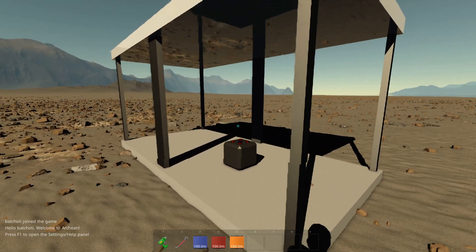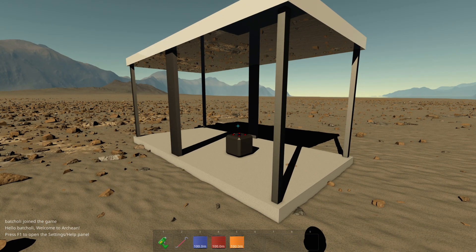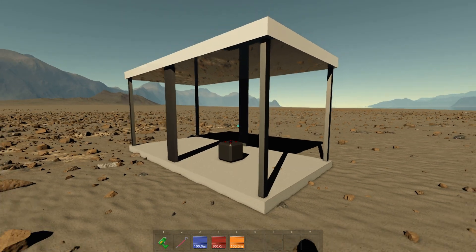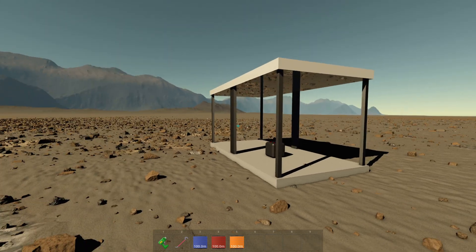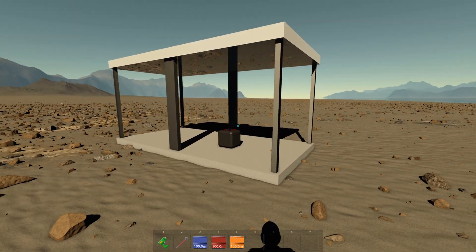Right now in the game you can generate power in two ways: solar panels or RTGs. You could also use regenerative power from the propellers and the wheels, but that's another story.